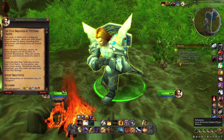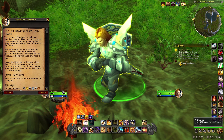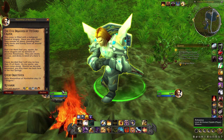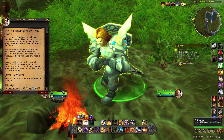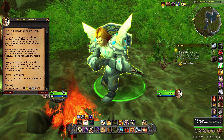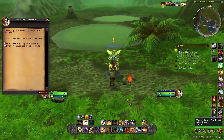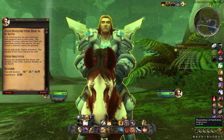'The evil dragons of Un'Goro Crater — this crater is filled with a malignant breed of dragon. Don't let them fool you, squire. These dragons are no minions of graceful Alexstrasza — they are clearly vicious and in dire need of a hero's blade. I've decided I will slay no less than 15 of them. As my squire, you must come along. Should we become separated, meet me back at the hot springs.' 15 dragons! He's ready to go. Also: 'The people of Un'Goro require our aid.'